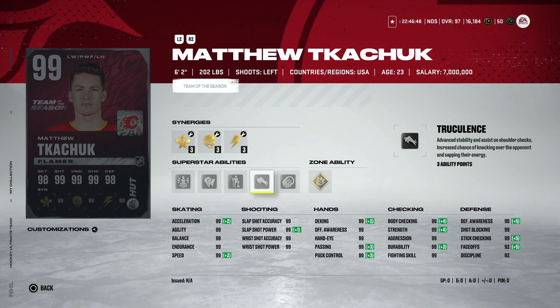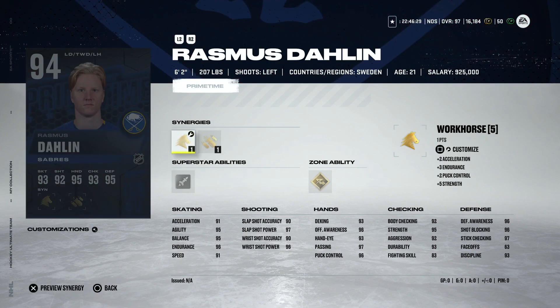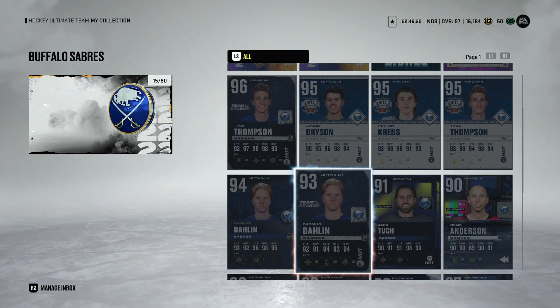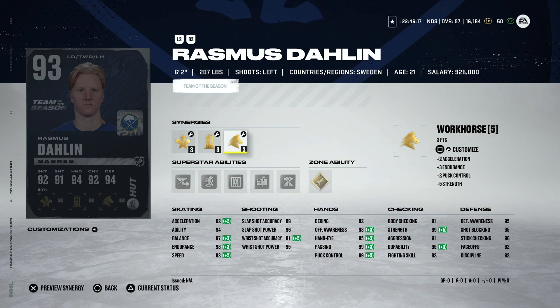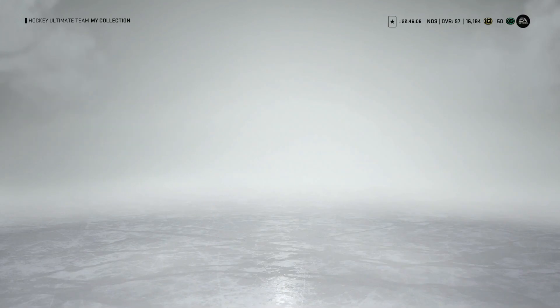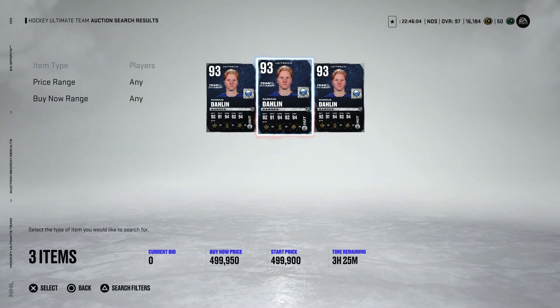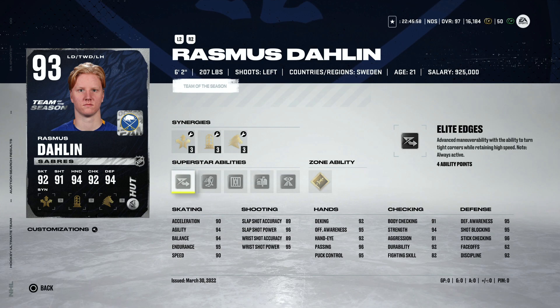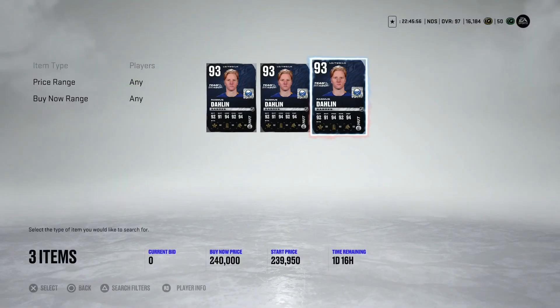Finally we get a useful Matthew Kachuk that can actually skate. We also got a 94 Rasmus Dalin Prime Time - this one has Workhorse and Bombarded with Elite Edges and Heat Seeker. Not really all that great for a 94 overall. He is good size though, and his Team of the Season upgrade will definitely have more impact as he should gain an acceleration and speed boost. On the market he's going for about 240,000, which isn't bad considering he's six foot two.